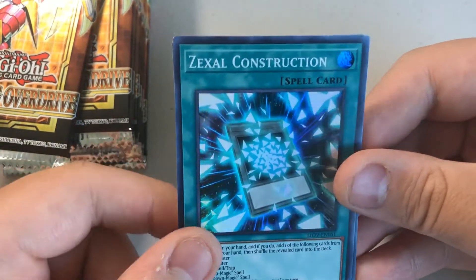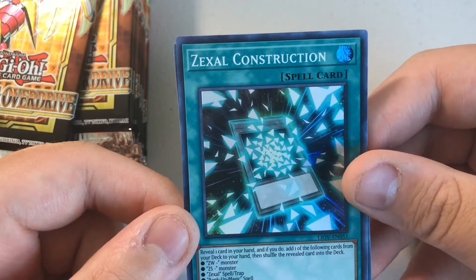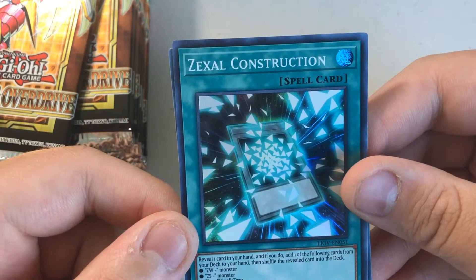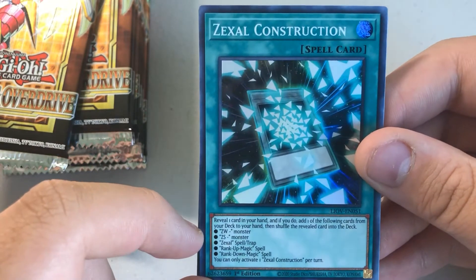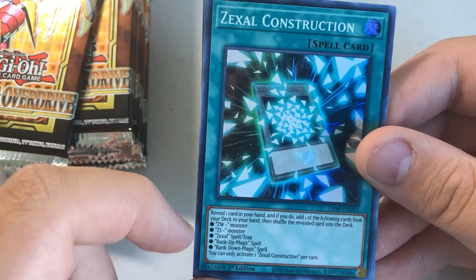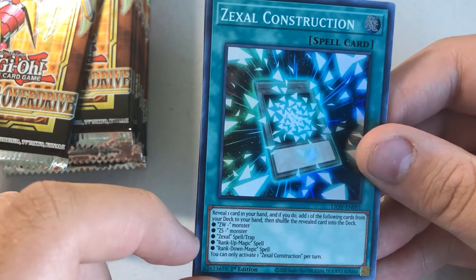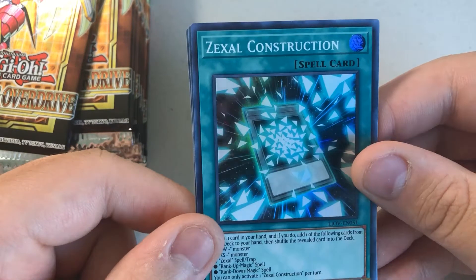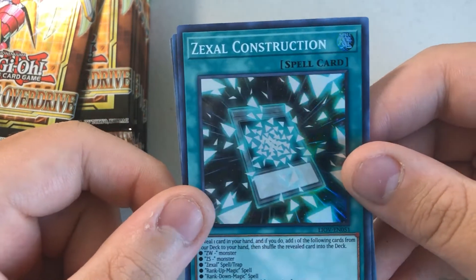Zexal Construction — another card I was looking forward to. Super Rare. Reveal one card in your hand; add one of the following from your deck to your hand — Zexal Weapon, Zexal Servant monsters, Zexal Spell/Trap, Rank Up Magic, or Rank Down Magic — then shuffle that revealed card back into your deck. You can only activate one per turn. Really cool card — you just swap one card from your hand for one of those five options.